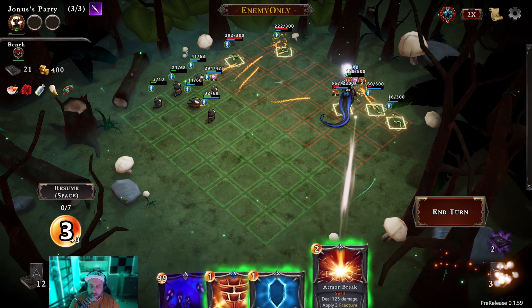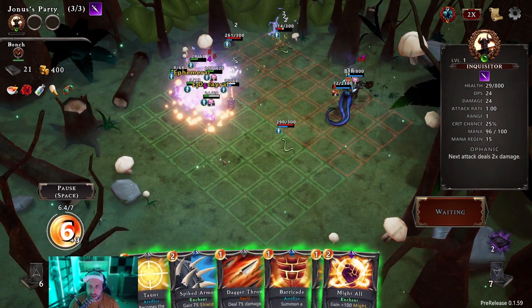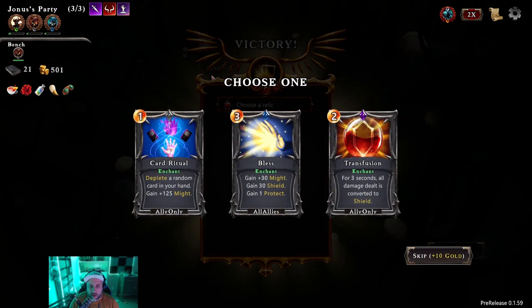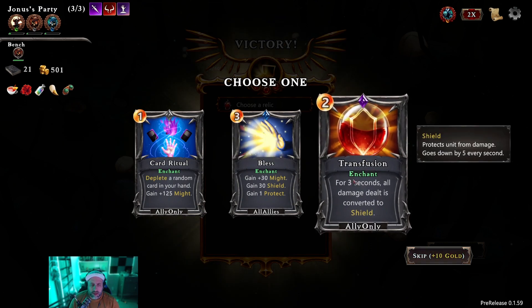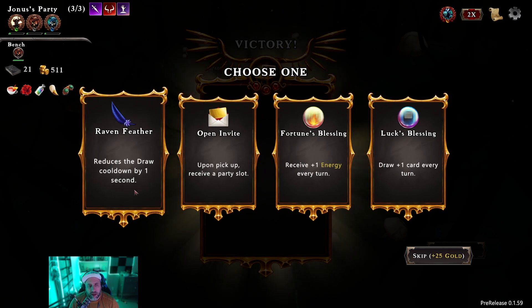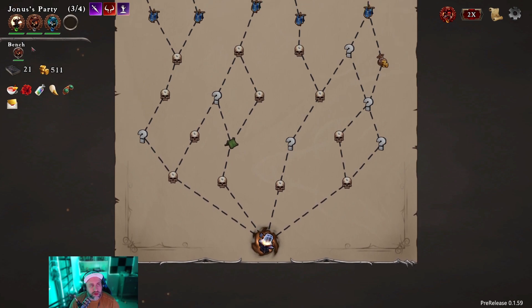Our damage sucks but we're gonna get through it. If it wasn't for those summons, good lord, we're in a rough spot. Gain 30 might, 30 shield, one protect — prevents the unit from receiving damage. For three seconds all damage dealt is converted to shield — I think those are skips. In here you can basically change your cooldown part — you get a party slot. I think we gotta go party slot. The energy is very good but for now I think I'm gonna go with a party slot.